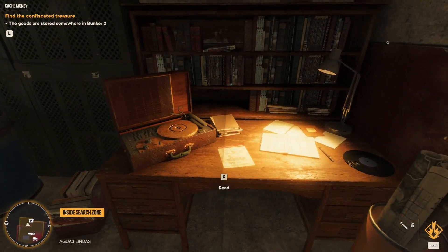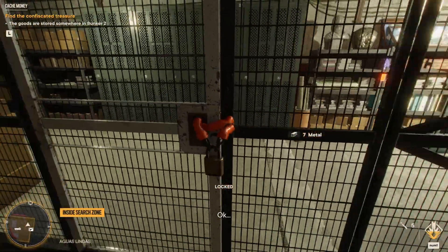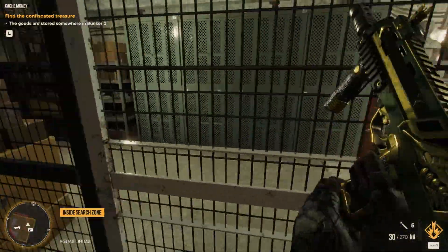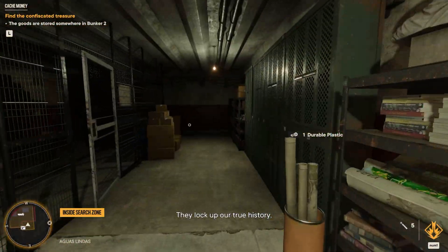If you go downstairs, you'll be able to find some resources in this very first area, but also a locked door. You're pretty much going to shoot the lock and then you'll be able to get inside, which also leads you to a key which you can find exactly right here — 'A Lock of Our True History.'